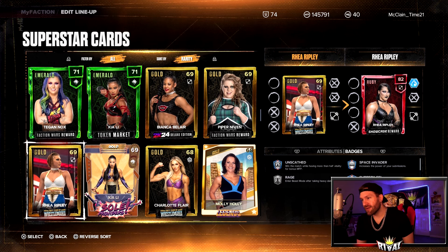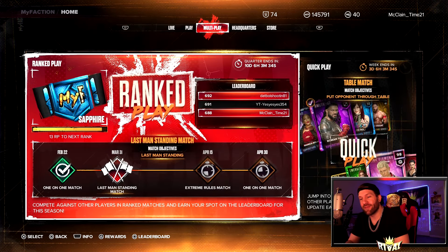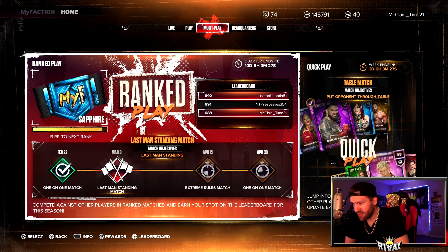I'm just seeing Rhea Ripley's got Unscathed — that's pretty cool, I didn't see that yesterday. I've done one last man standing match since the update. I had to take the L — I got a minus 25, got kicked out of Ruby because of it, but we'll get back in. No worries. I did the last man standing match and I was in it for 42 minutes.